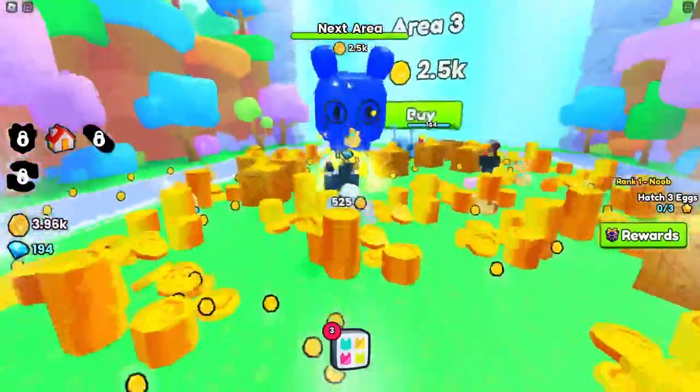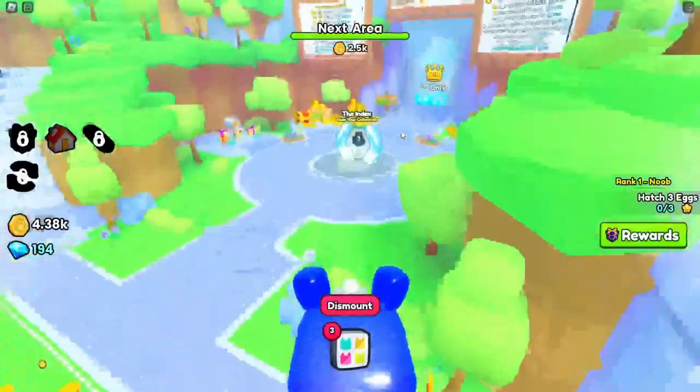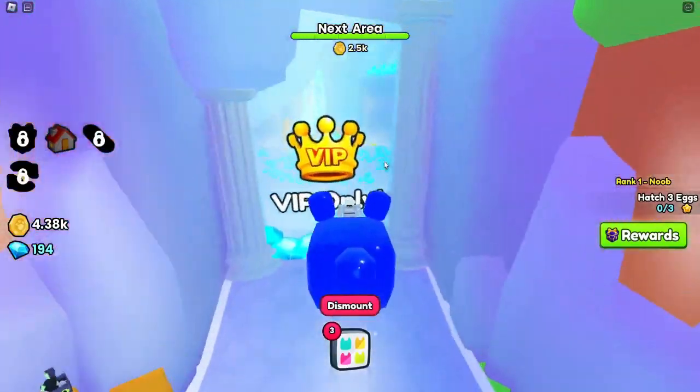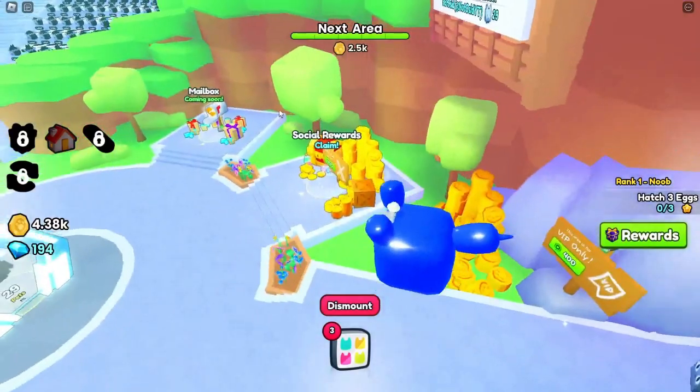I'm going to go back to mount the Titanic, please. I already have 29 pets. So that's all I could do. VIP — I don't have that. I have 29 pet power. Can I go in here? No, it's pay to win. I'm not going to spend any Robux yet.